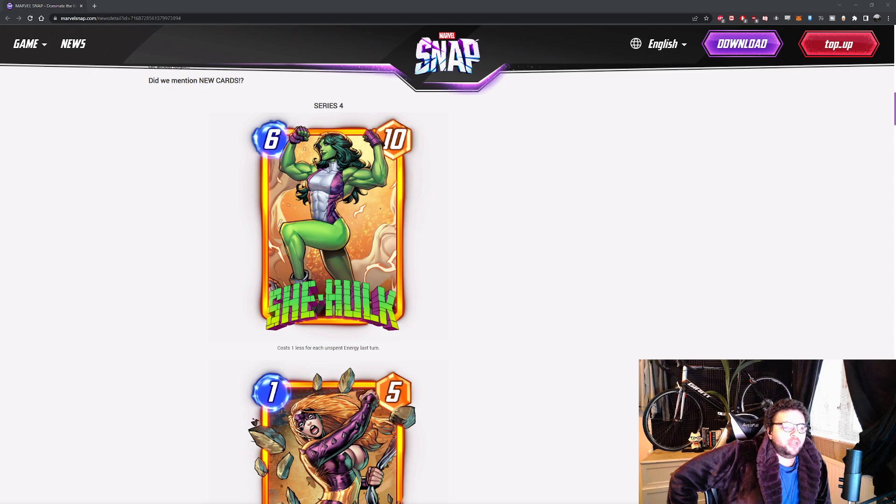You can use her in so many different ways — pretty much any type of build. Where on turn 3 you play a 1 energy card, and then on 4 she'll be reduced down to 4 and you can play her for 10 power. For 4 energy, 10 power is obviously unrivalled. Also very good with Sunspot — great synergy there. In Electro it can be good, but she'll be 1 cost at 6, so you need 7 energy. Electro doesn't really work because it's always going to play 1 unit.